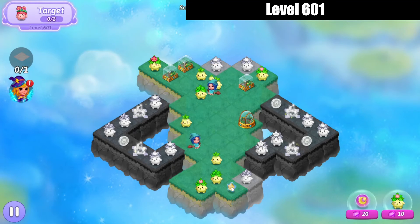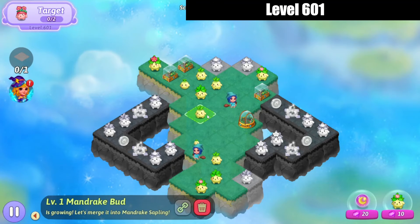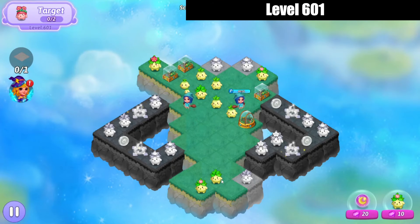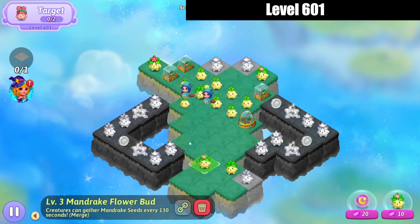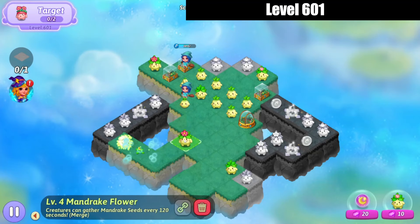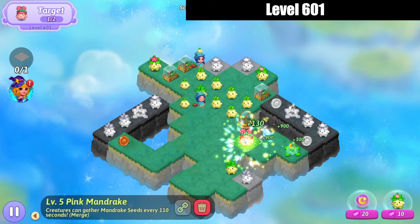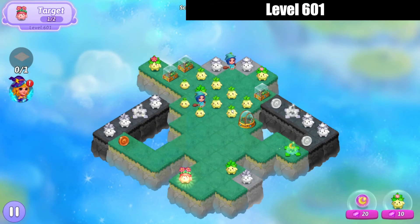Bring that combo down — that's a 10-heal, but that's okay. We're gonna bring this mandrake flower over onto the left and get that heal extender going on. Bring that mandrake flower over onto the right — that's our first pink mandrake out of the two. Hit that heal extender.